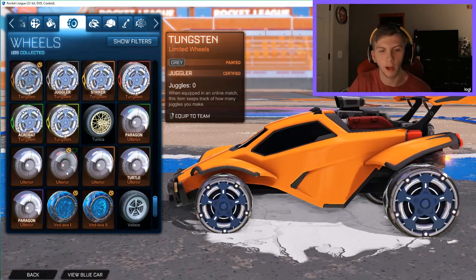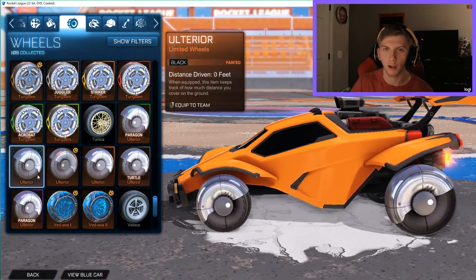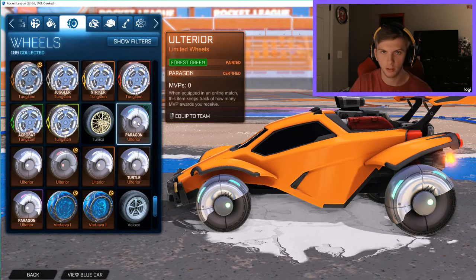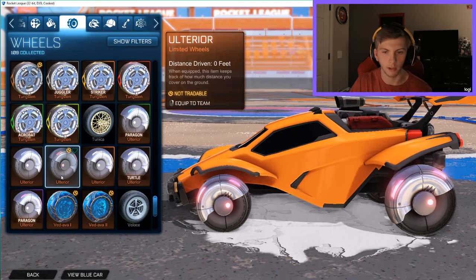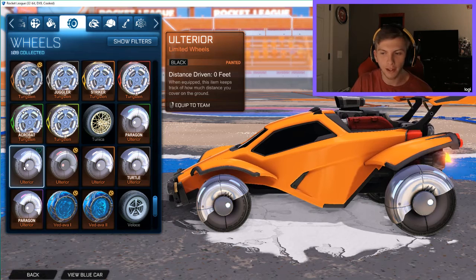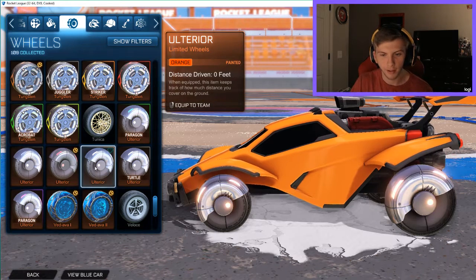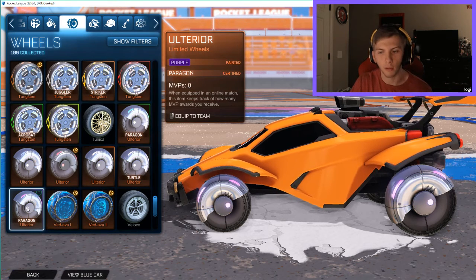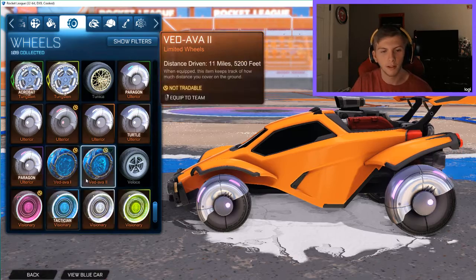Now the ugliest wheel ever — I despise these wheels — the Ulterior. Here's what the original Ulterior wheels look like. If you like these wheels... forest green, black — which aren't even really black — orange, gray, and purple. These are just nasty wheels.